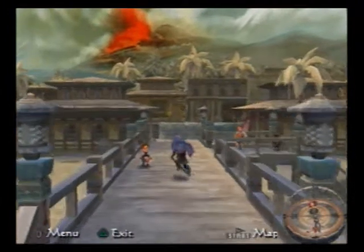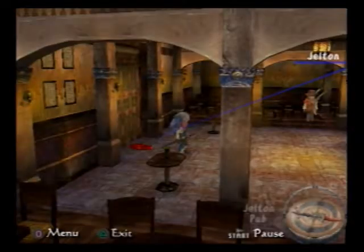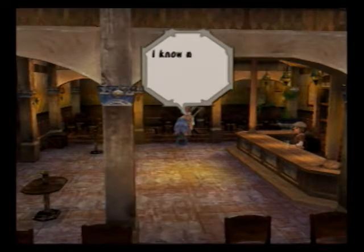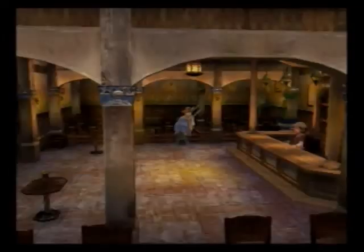First, talk to all the NPCs around town to find out clues about the mission. Then go to the pub, talk with the bartender and the minstrel. Don't dismiss anyone — just tell him to play a song. Repeat this song-playing until he joins your team.